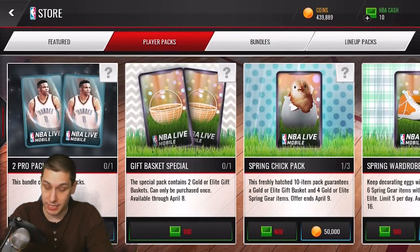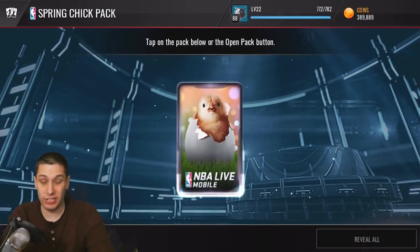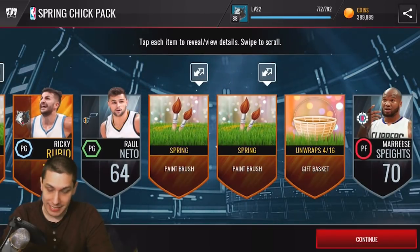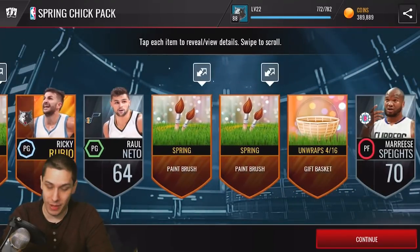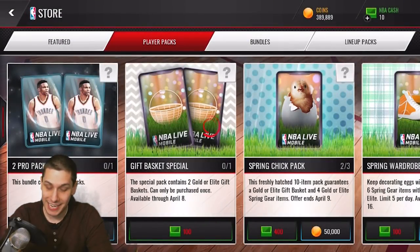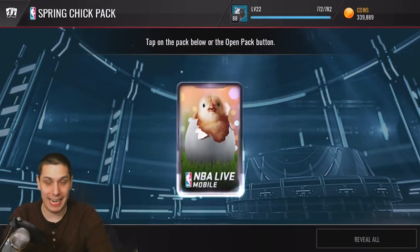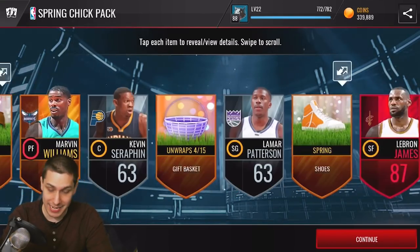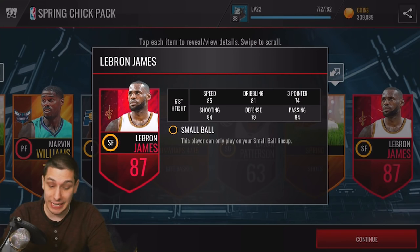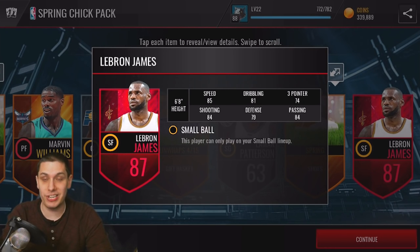Getting an elite is probably a good sign. Maybe we'll get another one here — does not look like it unfortunately. We get the gold gift basket there, that one also opens on April 16th. In the third pack we get a purple one and we also get a LeBron James — I will definitely take that. It's only 87 overall but that's obviously a good pull as well.